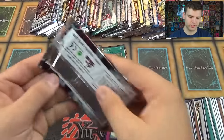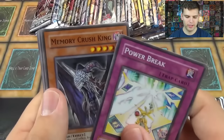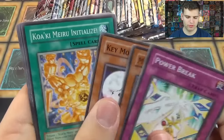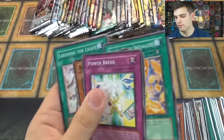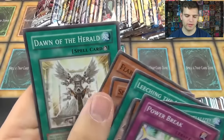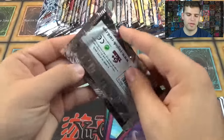Now for Shining Darkness. Power Break, Memory Crush, Key Mouse, Kwaki Meru Initialized, Kwaki Meru Prototype. Second booster: Flare Resonator and Dawn of the Heroic, or Absolute Power Force.